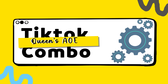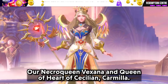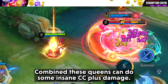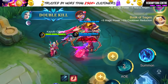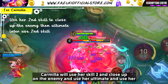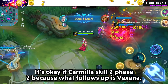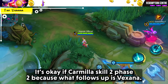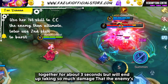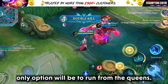Moving on, we have the Queen's AOE Combo. Our Necro Queen Vexana and Queen of Hearts Carmilla — combined, these queens can do some insane CC plus damage, turning any team fight easily. Carmilla will use her skill 2, close up on the enemy, use her ultimate, then skill 2 in the second phase to stun them all. What follows up is Vexana's skill 1, ultimate, and second skill combo. Not only will they all be crowd controlled together for about 3 seconds, they'll end up taking so much damage that the enemy's only option will be to run from the Queens.